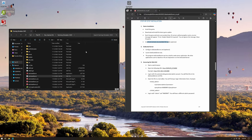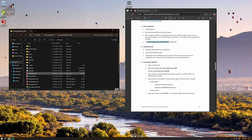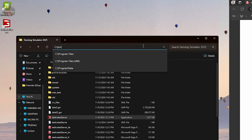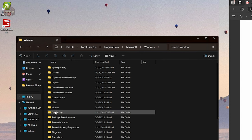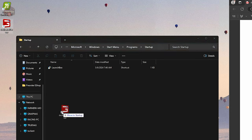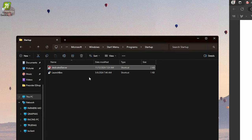The next thing we're going to do is make a shortcut to launch dedicatedserver.exe. I've already got the shortcut here — you can right-click the file and select 'Create Shortcut.' Then we're going to want to put this shortcut in the startup folder. Navigate to C:\ProgramData\Microsoft\Windows\Start Menu\Programs\Startup, and drag the dedicated server shortcut into that folder. Anything in this startup folder will auto-start when the system boots.